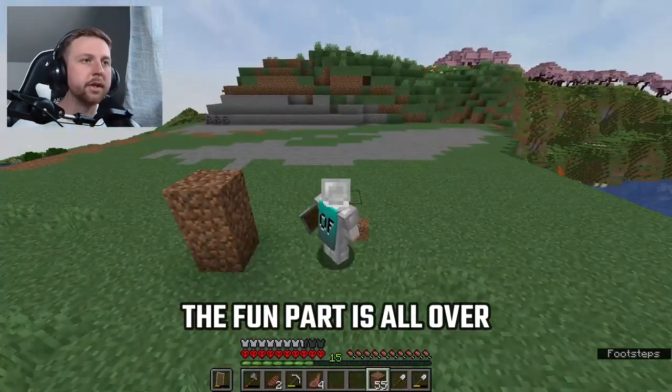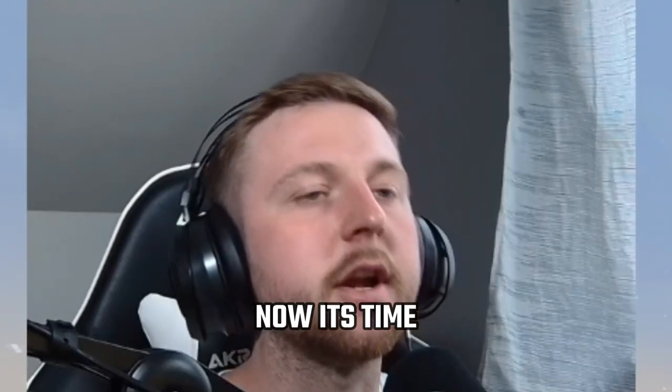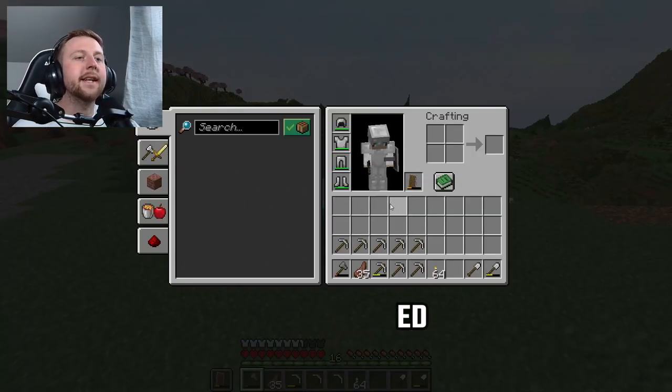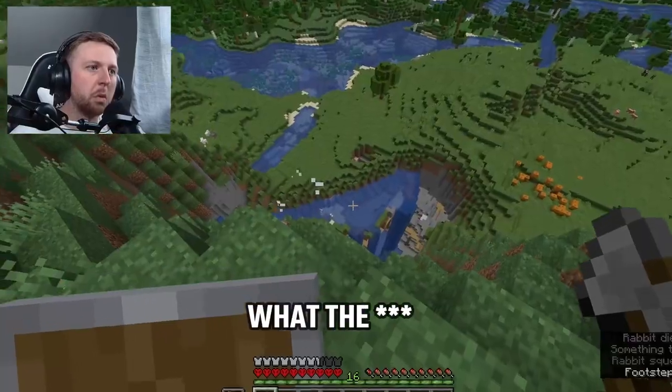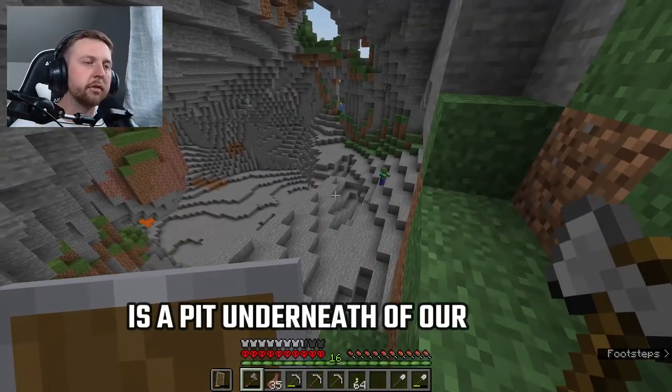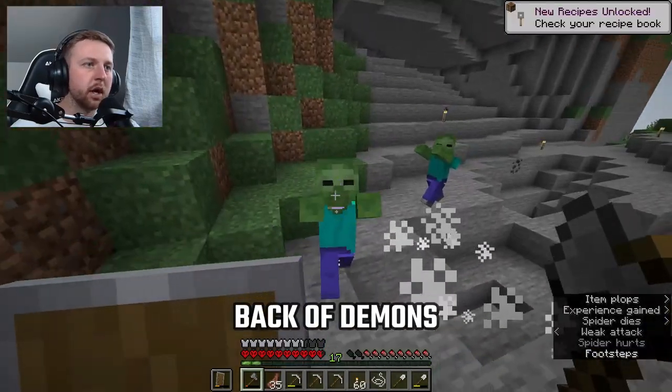The terraforming is all done — we've got the whole area set up. Now it's time to collect supplies. In total I need 18 stacks of cobblestone. There's a pit underneath where we're building, so I might as well take the cobblestone from here.